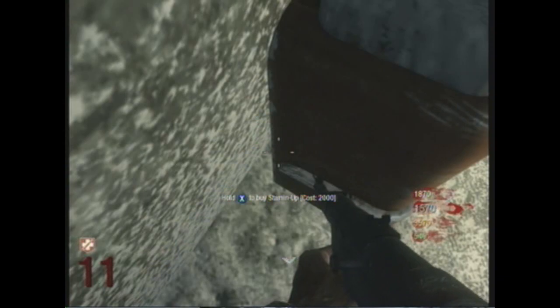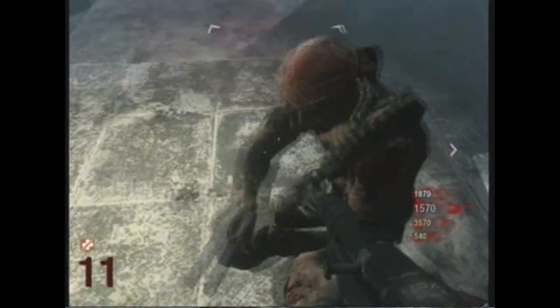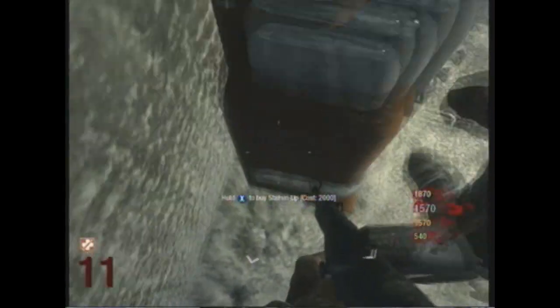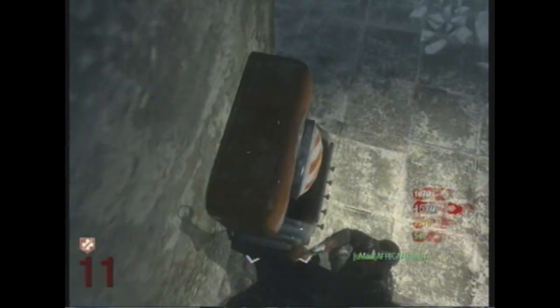Today we have a tutorial on how to do one of the first glitches on the new map called 'Call of the Dead.' This is an invincibility glitch. All you do is get on top of Stamina Up, and all three of your friends need to have a sickle and they get around you in a circle.